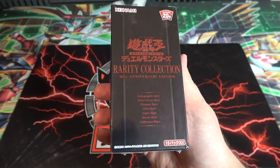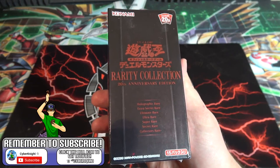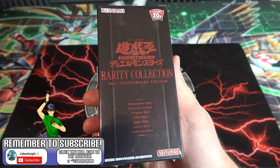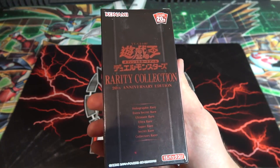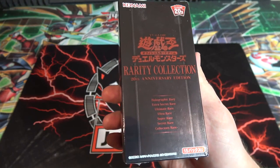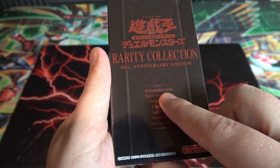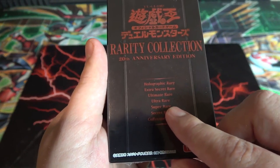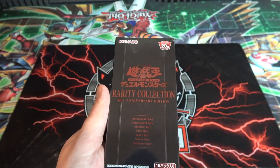This set is on the level of Light's Revenge. You're getting a ton of reprints of cards that definitely needed reprinting, and even a few new cards for Japan — including some Legendary Dragon Decks cards that Japan never got. As you can see from the front of the pack, it even lists the rarities included: holographic rare, ghost rare, extra secret rare, ultimate rares — yes they still have those — ultra rares, super rares, secret rare, and collector's rare.